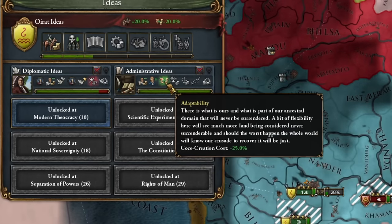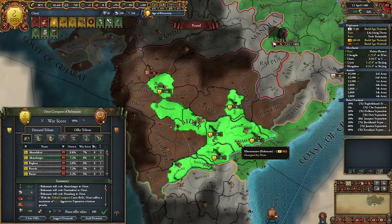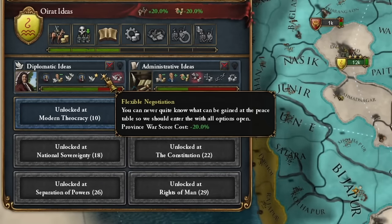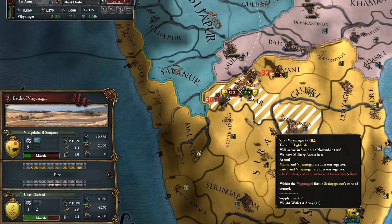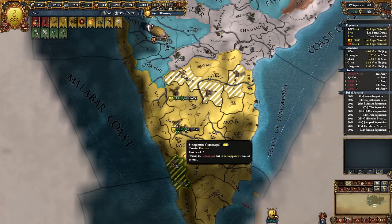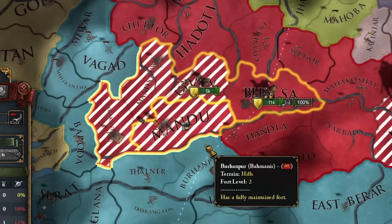At this point, I've already developed administrative ideas to the third level, making province annexation 45% cheaper. I took literally all the forts from Bahmanis — all of them. Now I get more administrative points from looting provinces than I lose from annexing them. Ahead is a war with Vijayanagar — their troops were a bit more significant. Conquering forts in India made me approach more cautiously and divide my army into smaller units. The tribes tasked me with plundering the entire Malwa region, which I gladly did.